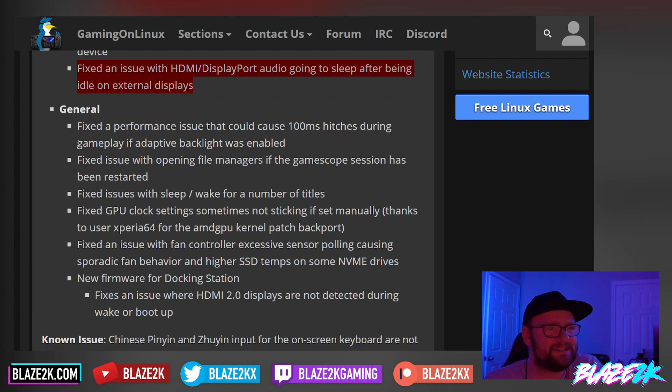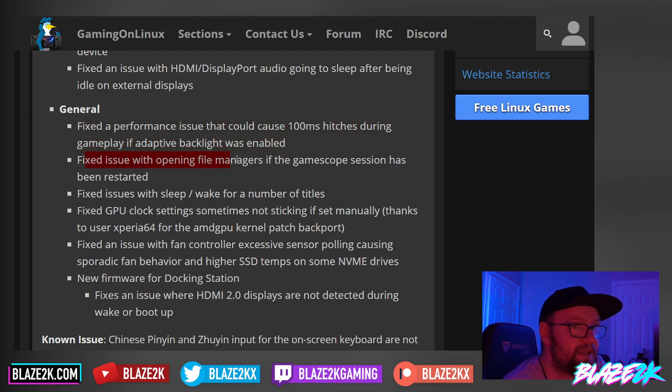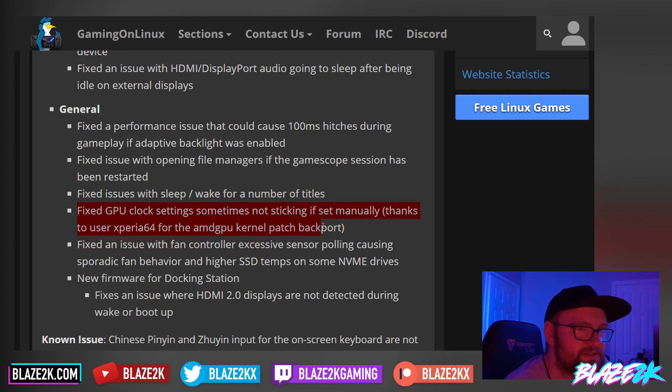For general fixes: they fixed a performance issue that could cause 100-millisecond hitches during gameplay if adaptive backlight was enabled. Fixed an issue with opening file managers if the Gamescope session had been restarted. Fixed issues with sleep and wake for a number of titles. Fixed GPU clock settings sometimes not sticking if set manually — thanks to user Xperia for the AMD GPU kernel patch backport. Fixed an issue with fan control where excessive sensor polling was causing sporadic fan behavior and higher SSD temps on some NVMe drives.